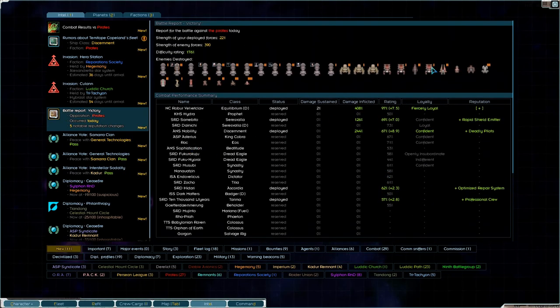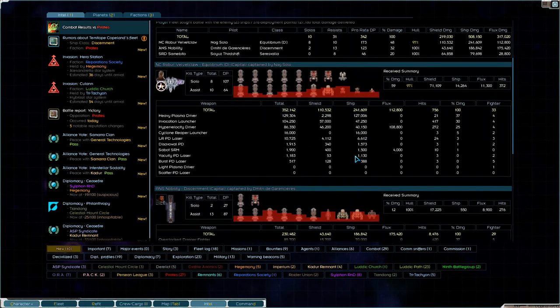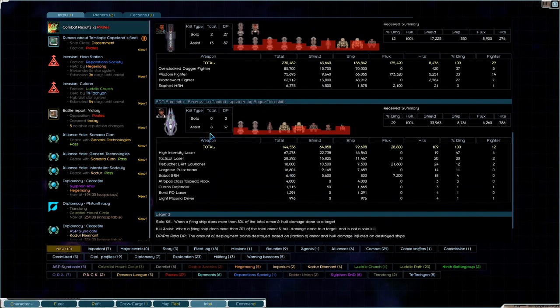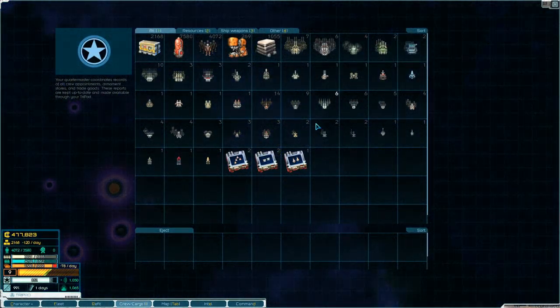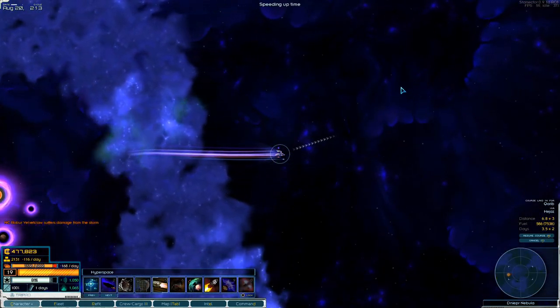That was a really, really successful fight. I soloed 8 and assisted 10. The Nobility soloed 2 and assisted 13. And the Samabito assisted 8. I love it — that was a good battle. We still have plenty of crew — we basically didn't lose any.